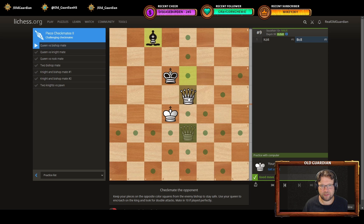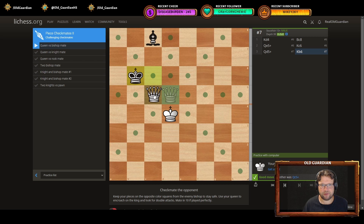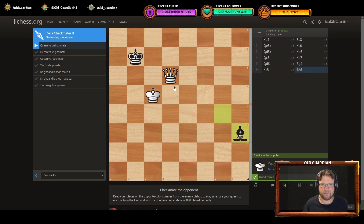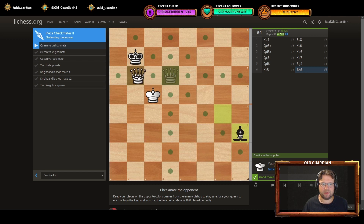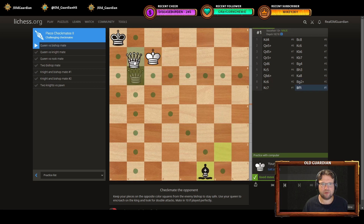I don't think I've got this. Trying to drive the king towards the corner there. I need to bring my own king in. The king is constricted over there. I move with my king again. I keep driving that king towards the corner. That check doesn't matter — we go here and then we go there and mate.